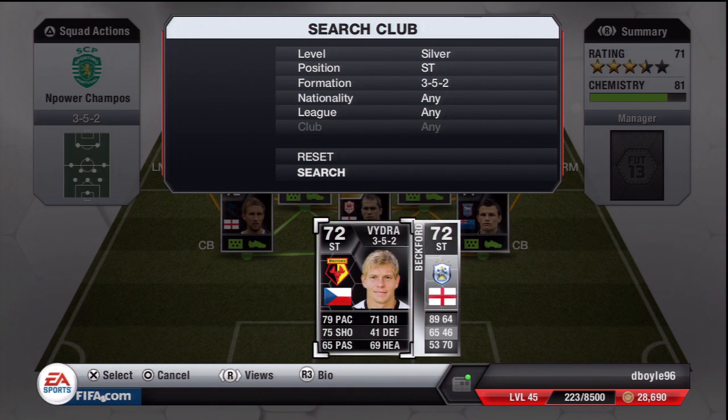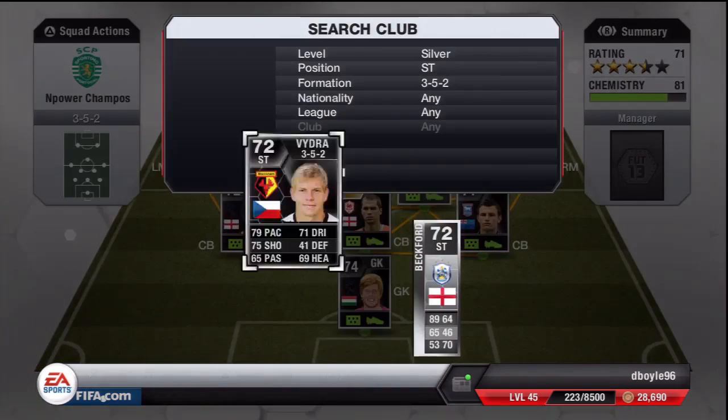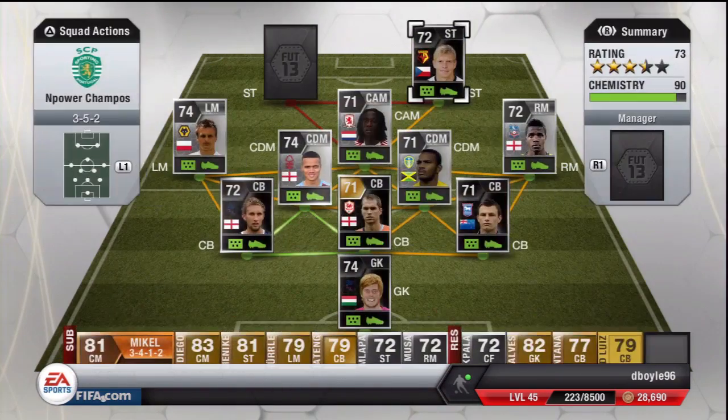I decided to change it up and go with a line-form striker: 79 pace, 75 shooting, 71 dribbling, 69 heading. The pace is decent and the shooting is what I want him for; his heading is just okay. I was going to buy Chris Ward — if any of you have tried him out, let me know, he's supposedly unbelievable in game. This current guy cost 19k — you could buy a lot better to be honest — but he looks good in the team.